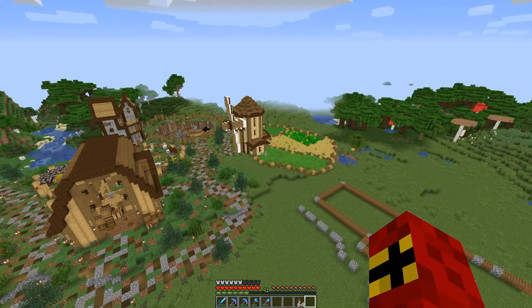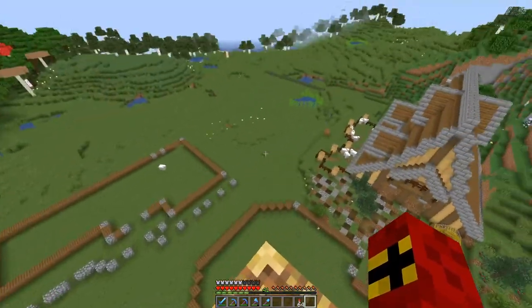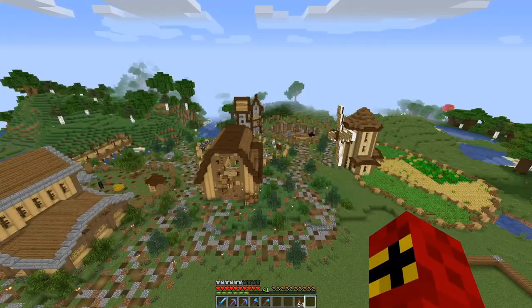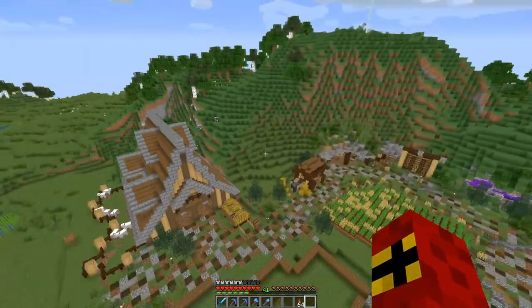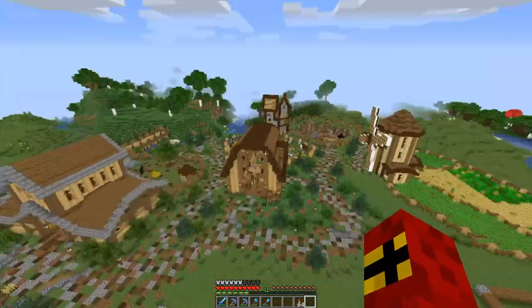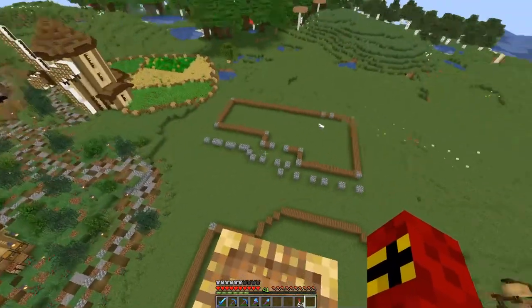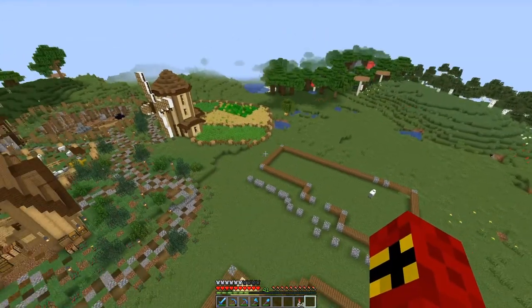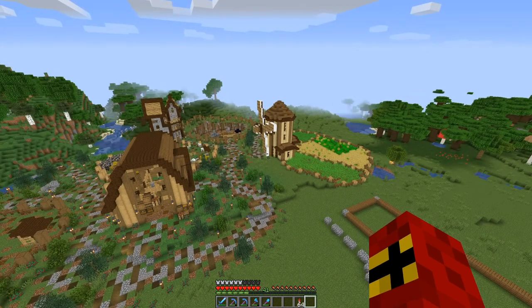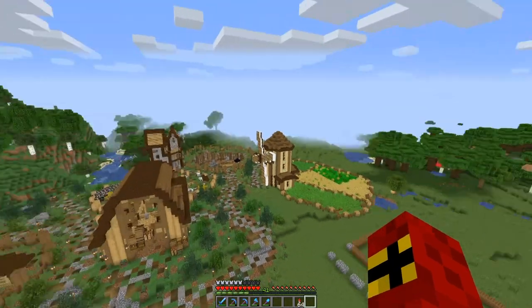That looks so nice now. I can't wait to get this pathway in and these manor houses built — it's going to look so good. I'm really proud of this settlement; it's definitely a level up from where I was. This hill is going to look so nice when it's done too. There's so much to do and I'm enjoying every bit of it. That's going to call it for this episode — if you've enjoyed the video please do consider leaving a like and clicking subscribe if you want to see more. I'm Casey, thank you so much for watching. I'll see you in the next one.